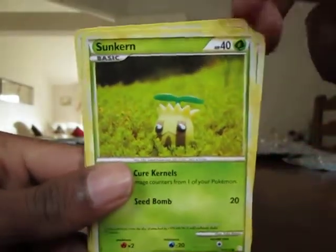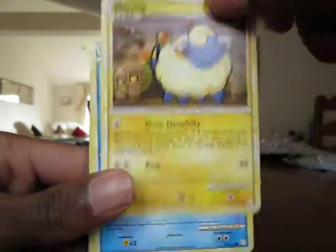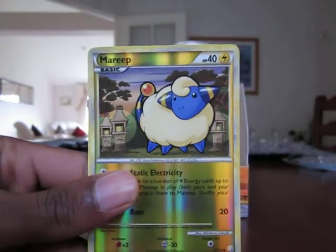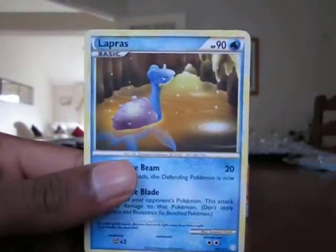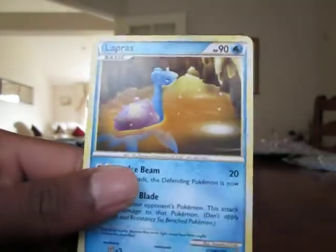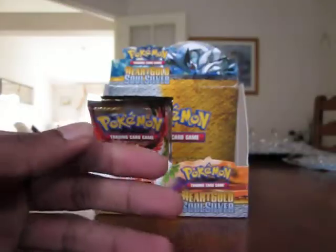Sandhru, Sunkern, Magikarp, Mareep, Slowpoke, Bayleaf, Kulava, Fisherman Supporter — that's another good duplicate to get — Mareep Reverse, which is common, and a Lapras Rare. That looks pretty cool. Looks like it's in some kind of ancient cave. Pretty cool — haven't pulled that, so that's a good pull.